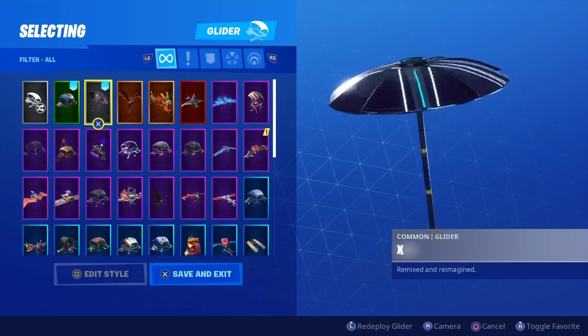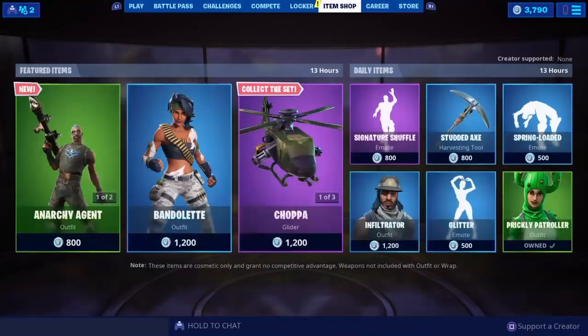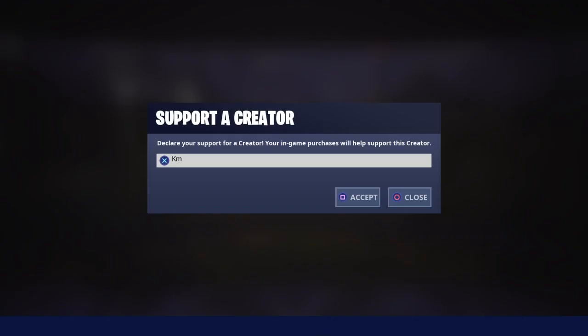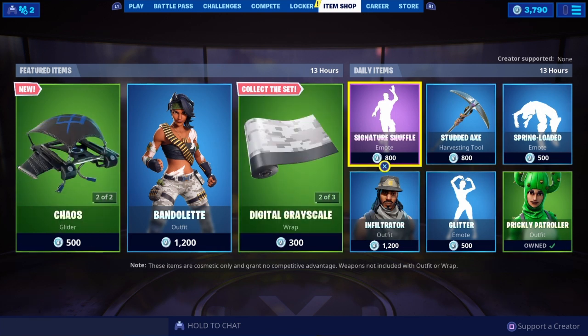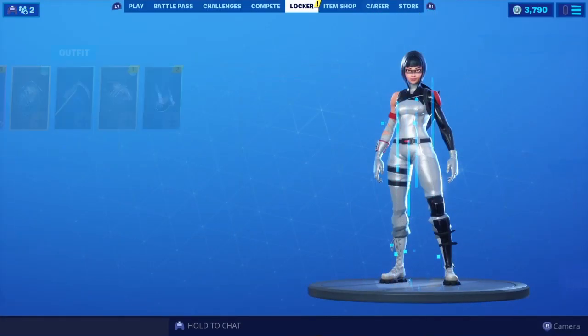Before we start, make sure to use my creator code if you guys want to help me out. It's 'KM' — two letters, super simple. You'll be helping me a ton. It's not showing up on the right-hand side for some reason, but it should work.